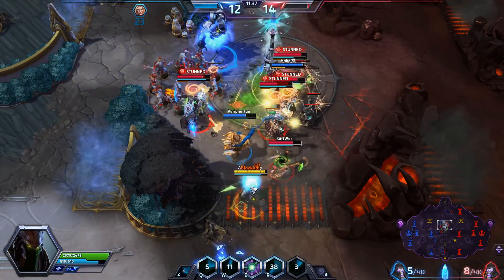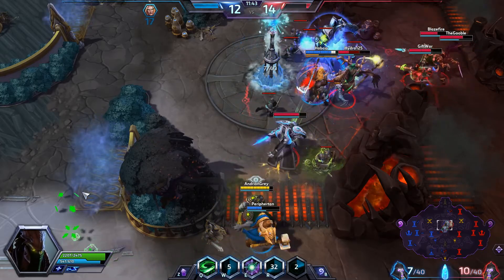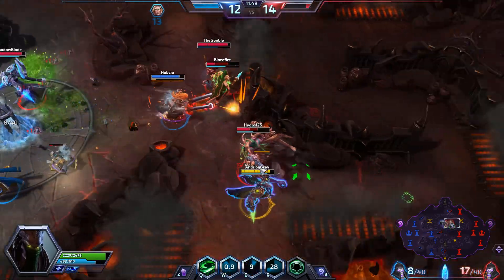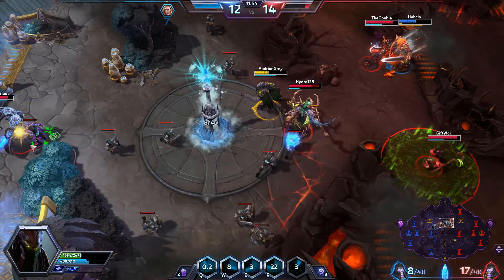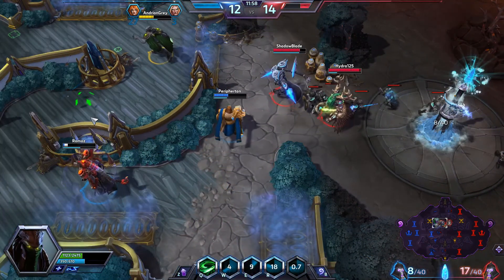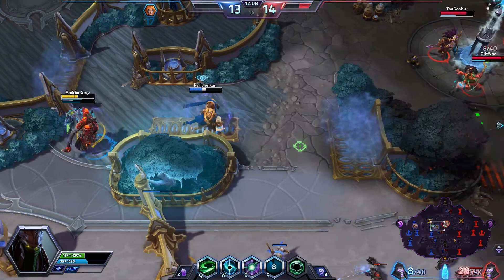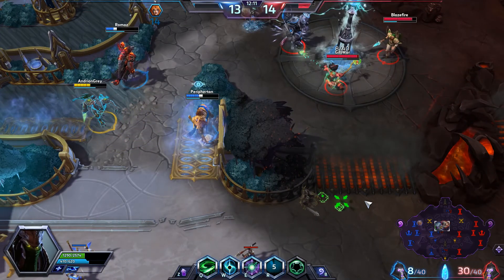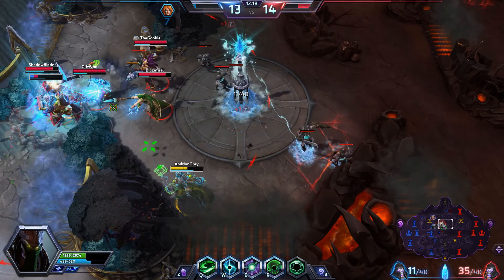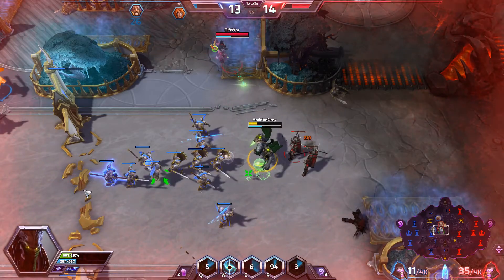I used my E to engage there which was a mistake — we need to get out quickly. Lili is out of mana but unfortunately we can't take advantage because the rest of their team is around. We were only a little bit too deep. We did use Void Prison nicely to stop any help coming in, but it didn't quite work out. Three deaths — we need to be more careful with our positioning. The enemy claimed the Punisher's power.